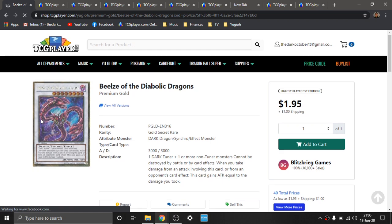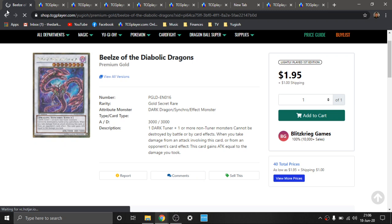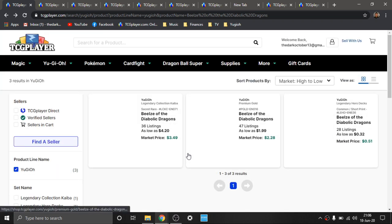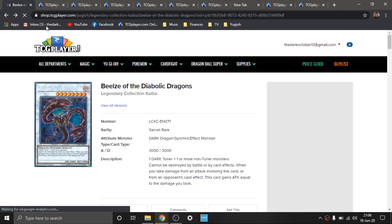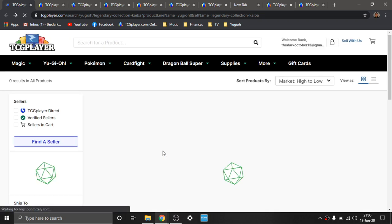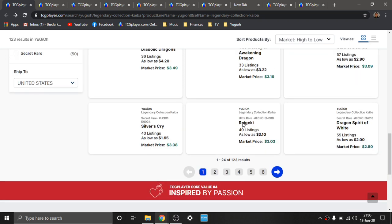The other Secret Rare print from Legendary Collection Kaiba is also about four bones, and then you've got a common that no one cares about. But Beelze is a fantastic card. If you guys don't know about it, dark decks are really predominant — dark decks have always been very well pronounced in the meta. They've always had some really great support and some really awesome creative builds throughout the years.